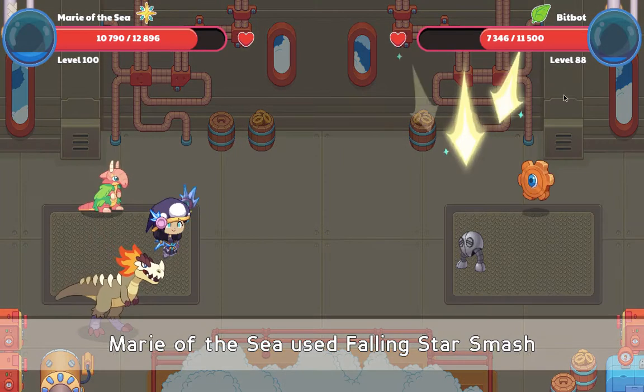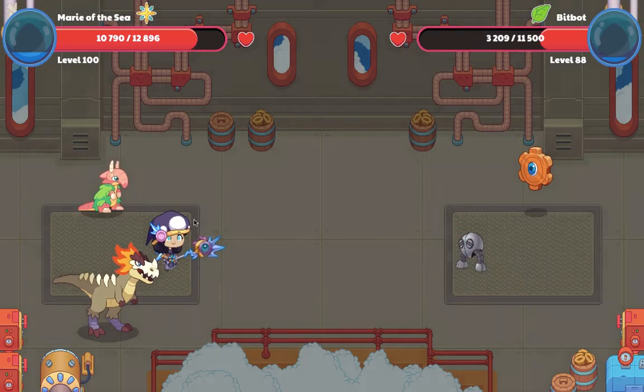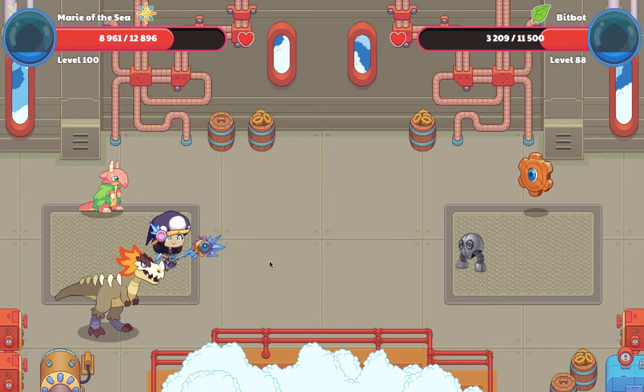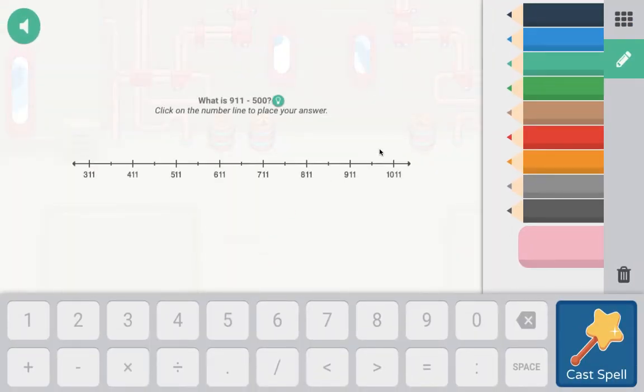After the battle with these two pets you are going to get about two sand dollars. Even if you have a member chest, you'll only get more gold — you don't get extra sand dollars.